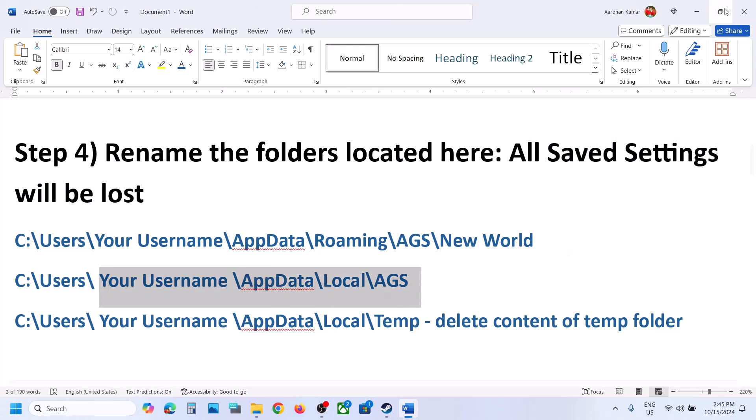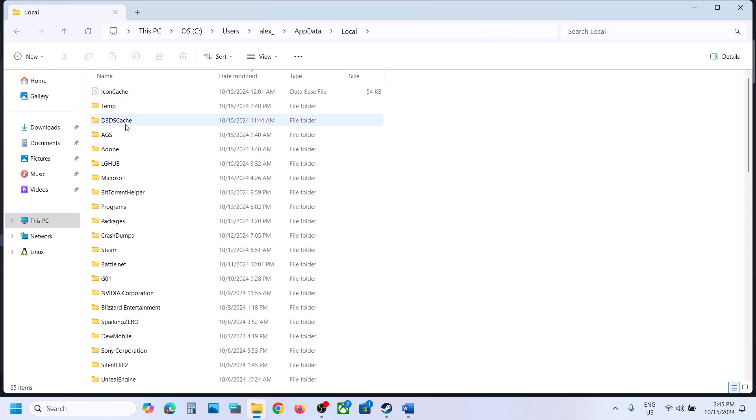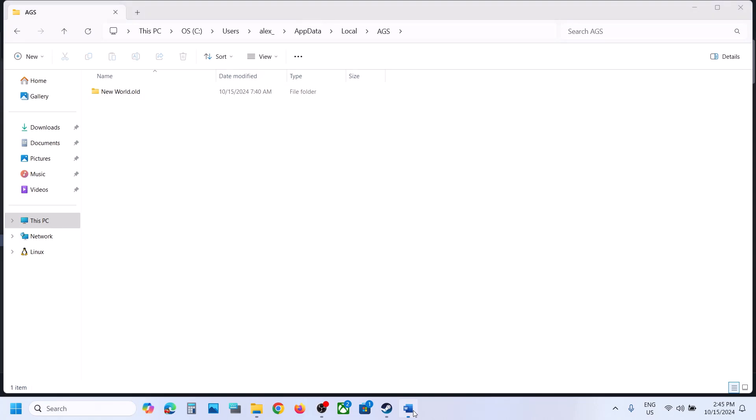Still not working? Then go back and open the Local folder. In Local, you will also find the AGS folder — rename this folder as well to .old. Then launch the game and check.